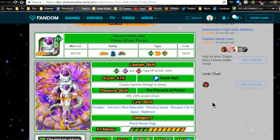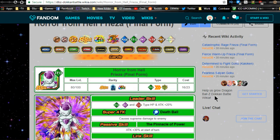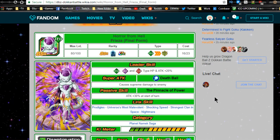First off, there are three Final Form Friezas. This one is the OG Frieza — I actually hunted him for a long time and could not get him. I remember when his banner was first out. This came out within the first six months of Dokkan Battle, maybe the third or fourth month. He was one of the very first units that came out.